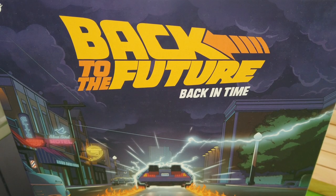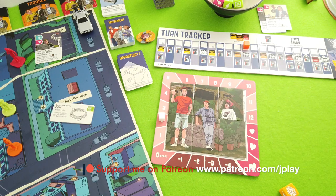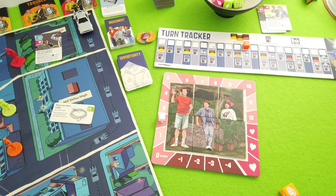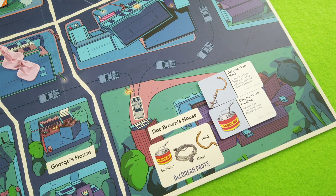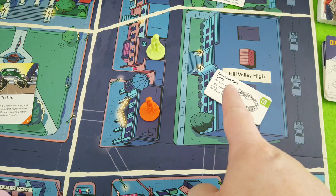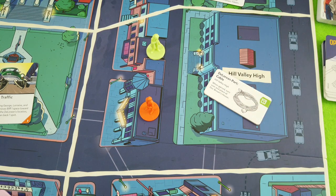Welcome back to my playthrough of Back to the Future: Back in Time. It's Marty's turn. We really haven't made a lot of progress on the love meter - the DeLorean hasn't moved much. We moved it one space but it moved back because of Biff's new trouble card. At least we were able to gather some DeLorean parts and have the tougher ones.